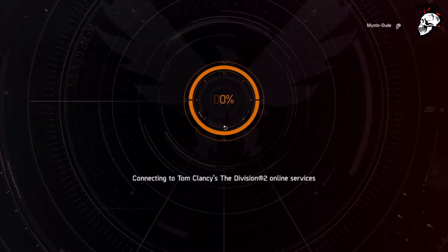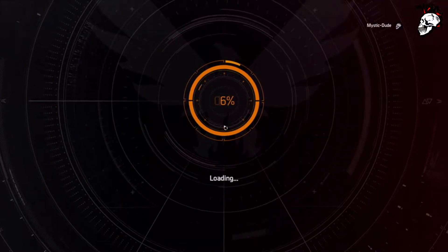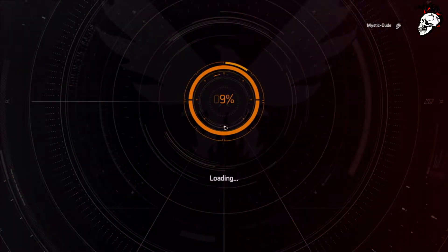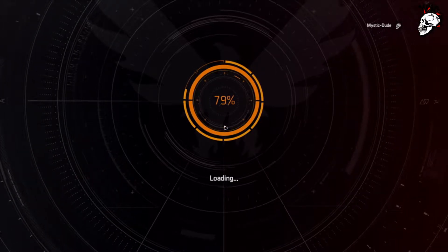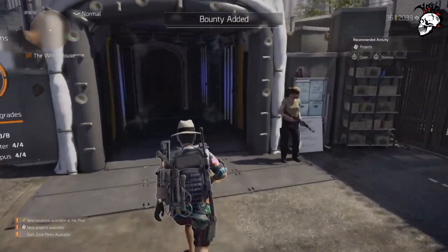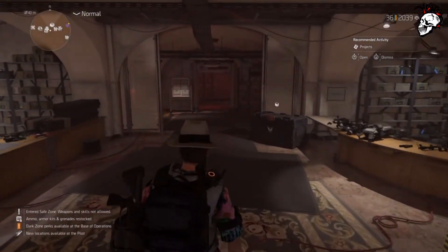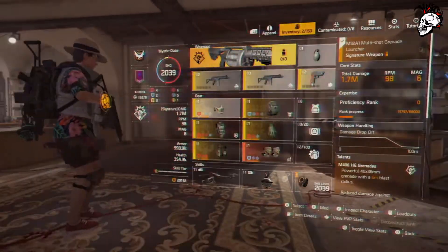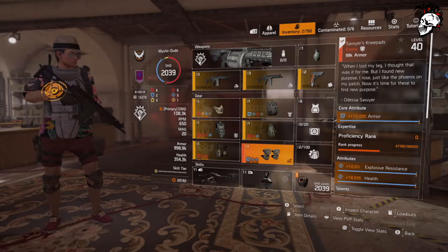The idea is you level your alt, get it to level 40, and complete the Warlords of New York questline, which includes killing Keener and King. Then you're able to come back to the White House. All you need to do here is buy stuff - I'm going to show you a couple of things.